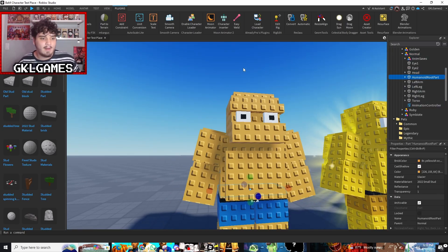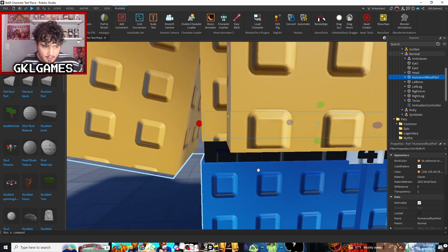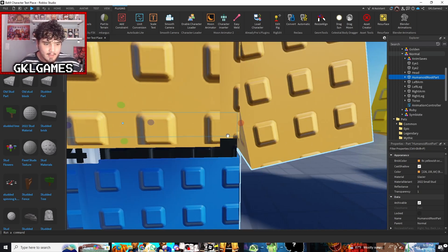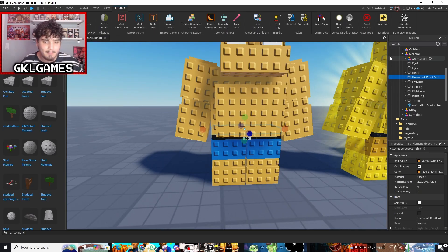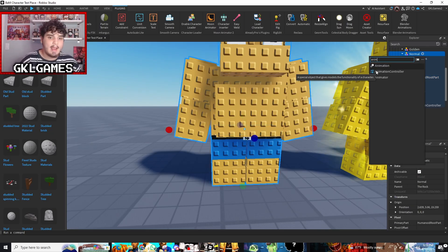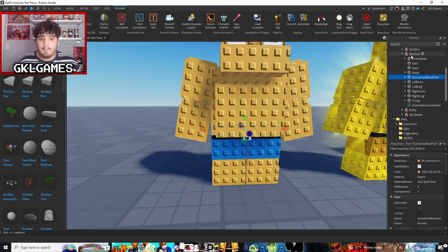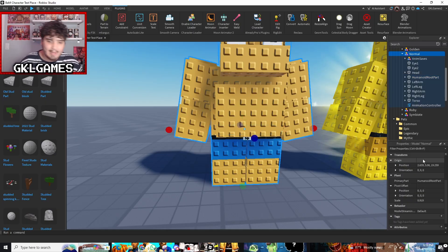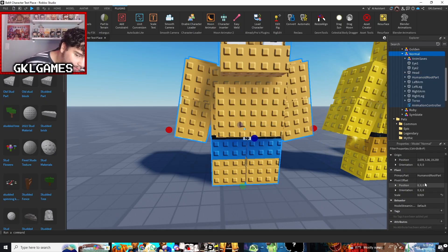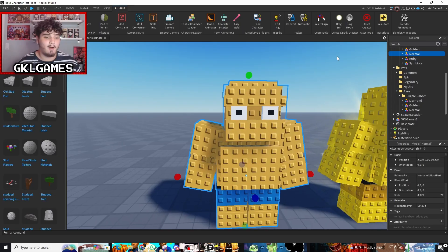List all your parts, then group everything together as a model. Add a random part to the character and put it around the center — I put mine right inside the waist — and name it 'HumanoidRootPart.' Once you have that, click the plus button on HumanoidRootPart, add an Animation Controller. Once you have this it's basically done. Make sure you click on the model, scroll down to Primary Part, and set it to HumanoidRootPart.